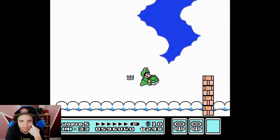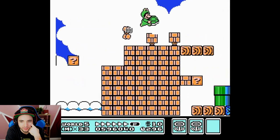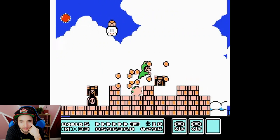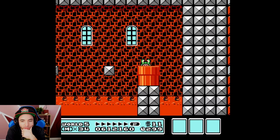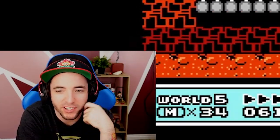How close are you guys to the new Warpless and 100% TASes of this game? He's in Frog Suit because this is a Frog Suit tool-assisted speedrun. Or it's me doing this all with one hand. Oh whoops — I already cheated.